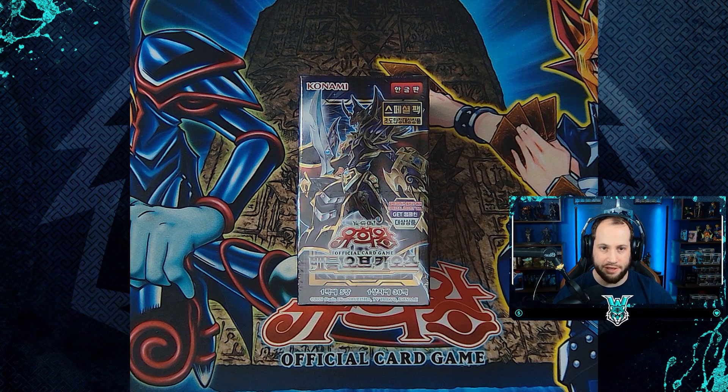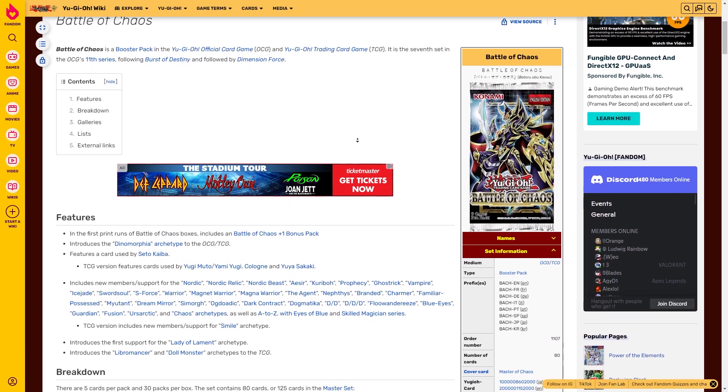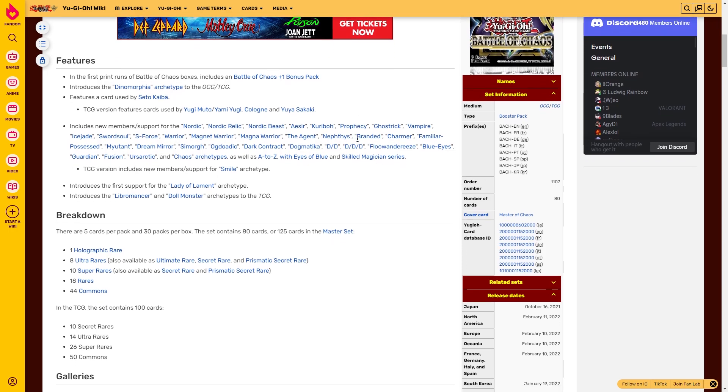I'm going to quickly transition us over to the card list to see what we could potentially pull today. This is the Battle of Chaos, a booster pack for the Yu-Gi-Oh official card game and trading card game.